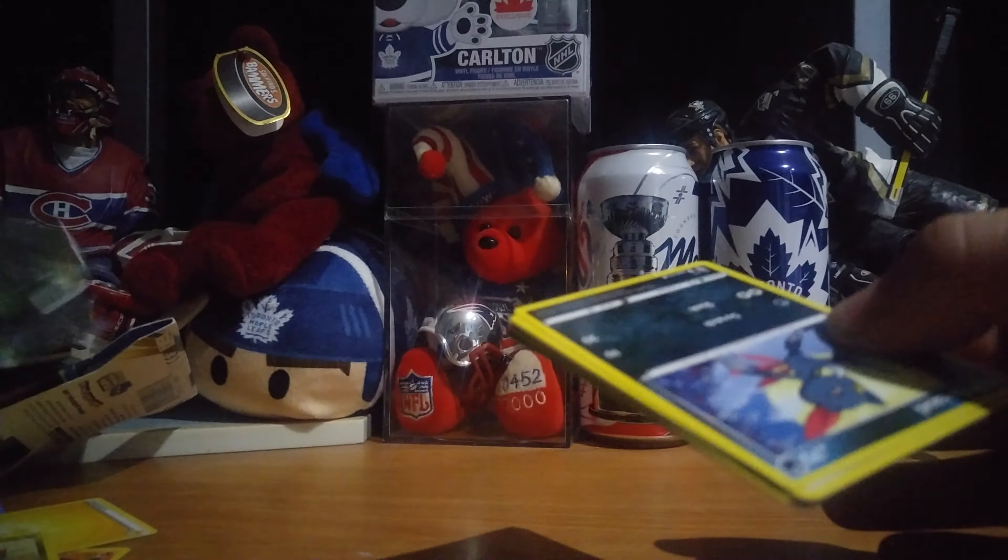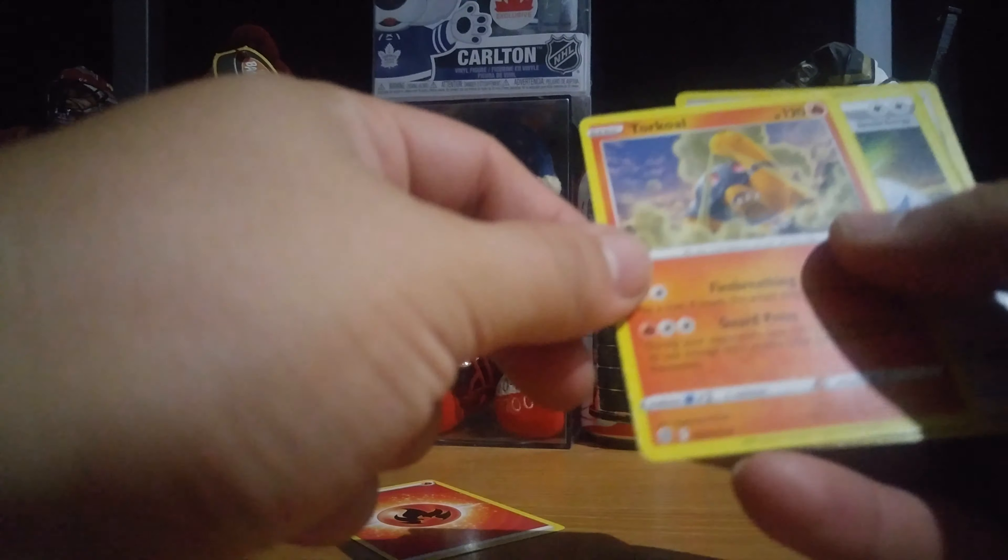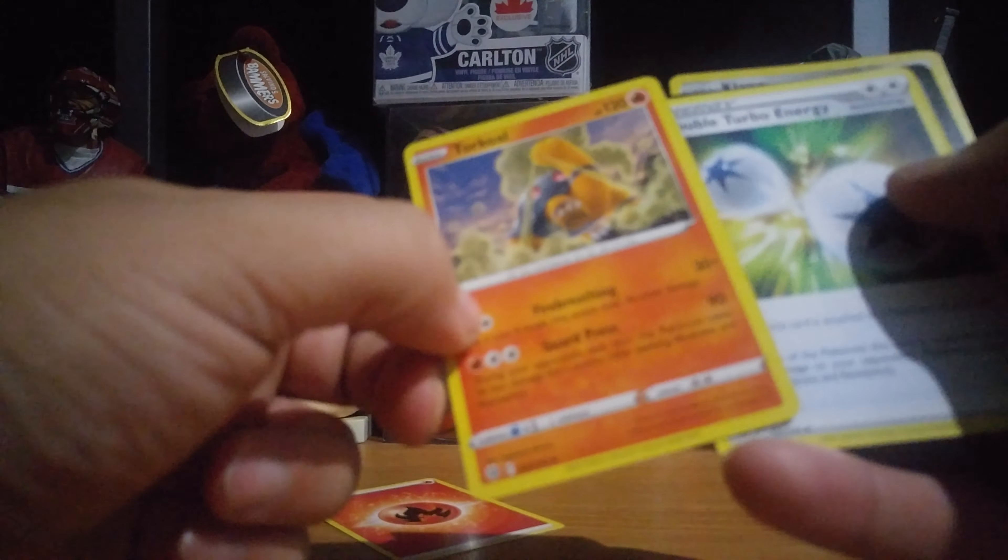Next pack. You can check. One, two, three, four, five. It's a fire energy — we need fire in this one. It's a diamond. Another diamond. Diamond, double turbo energy.